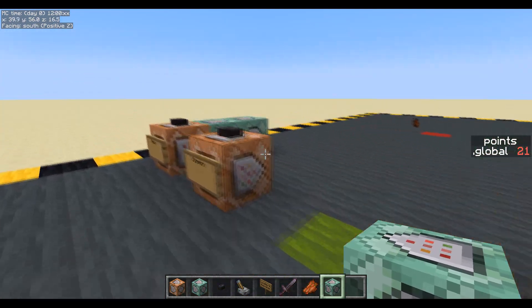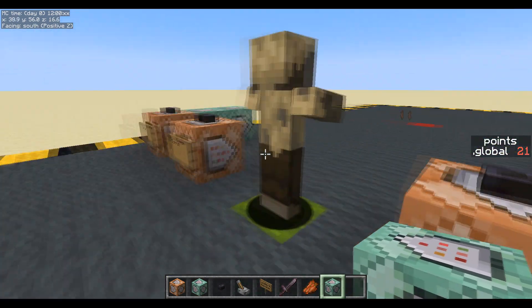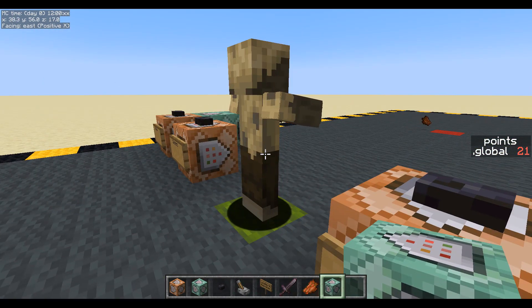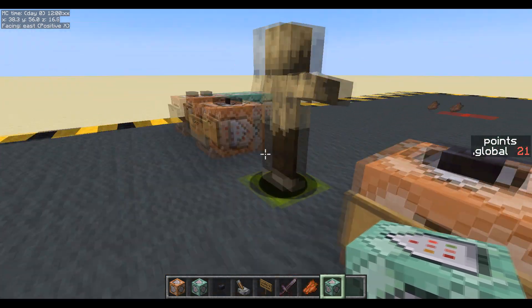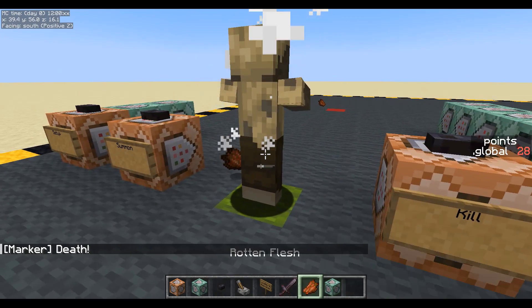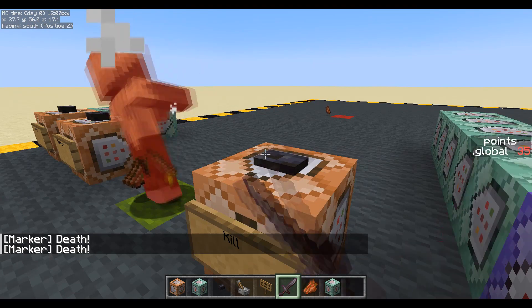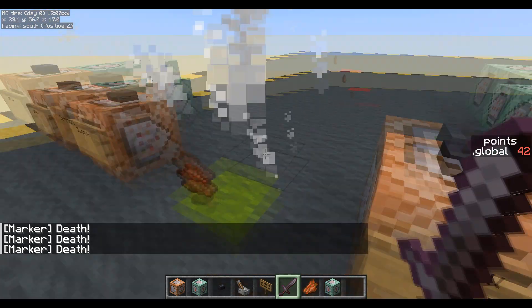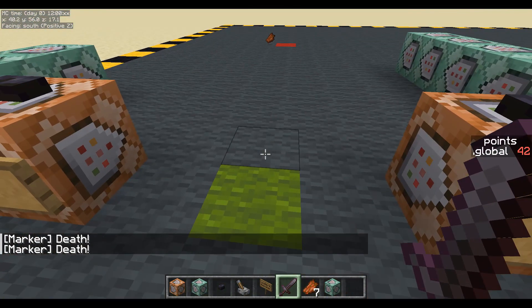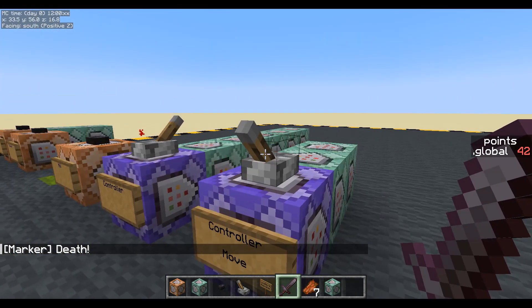The advantage of this system is you can stack them all up on top of each other. We've got three on top there, we've got 21 points - it's not breaking. We can kill one like that - 28 points. Let's kill one with a sword - now I've got 35. Let's kill this one - now I've got 42. So they can walk through each other, stand on each other, and it's not going to ruin the system like the version we had for 1.19.